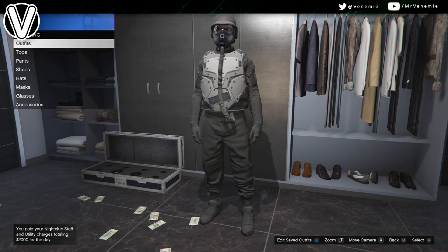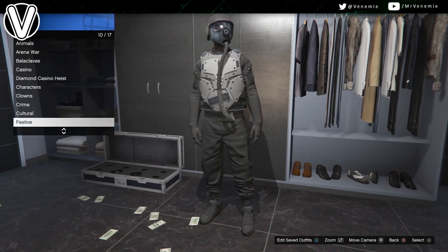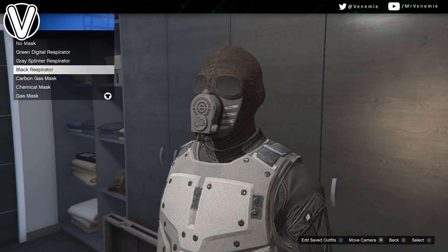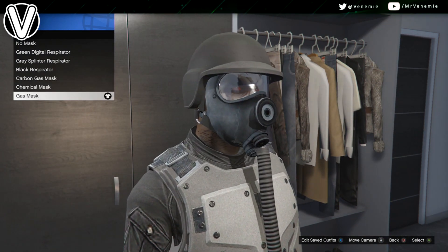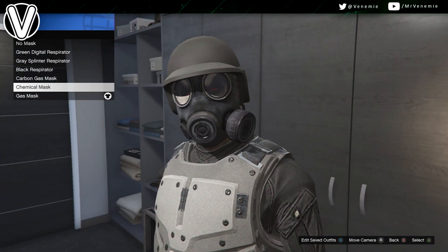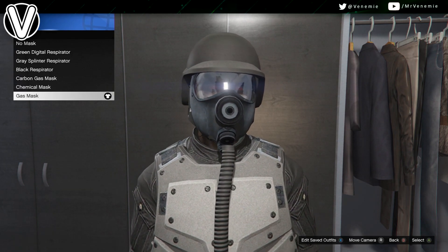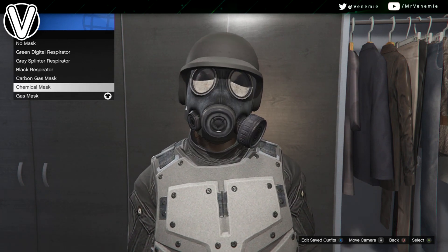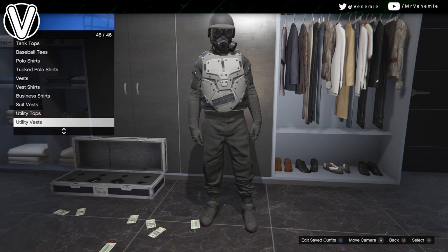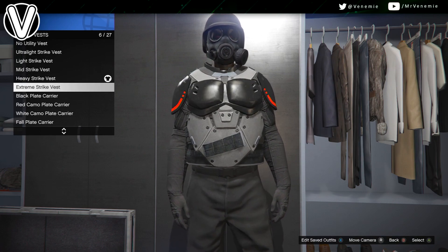There are a few little things you can do with this outfit — you can have three different styles. You can either have a black respirator, the carbon gas mask, the chemical mask, or the normal gas mask. In my personal opinion, the chemical mask is probably the best looking and more tryhard — it's definitely more complete and overall looks better. The normal gas mask looks like something out of Breaking Bad. The black respirator looks okay, but it's a bit weird with the flight tube. So I'd truthfully go with the chemical mask, but obviously everyone's style is different, so go with what you like the most.